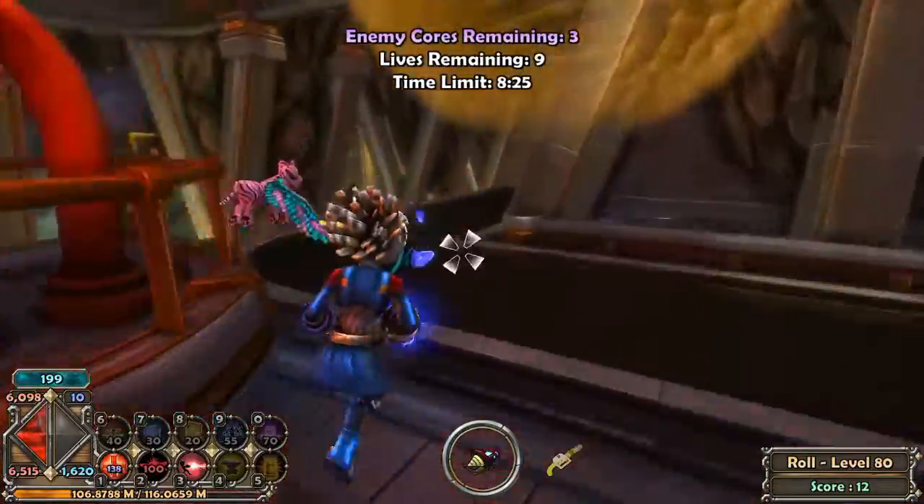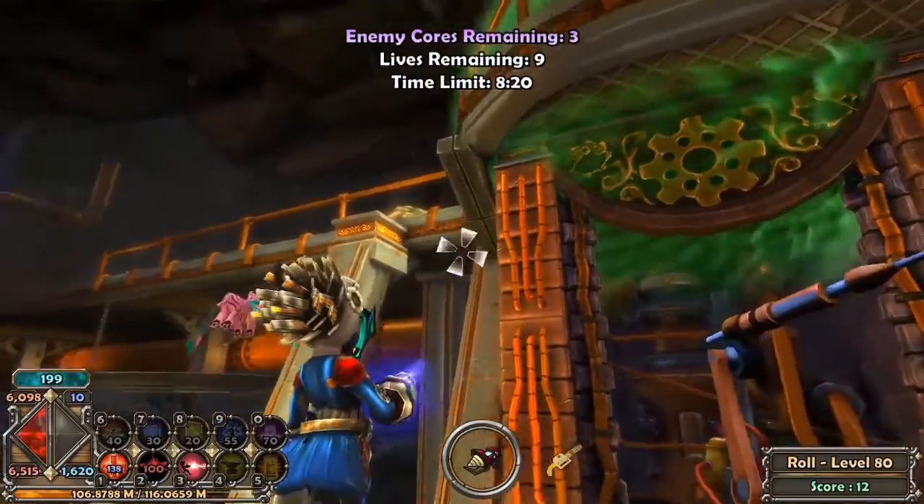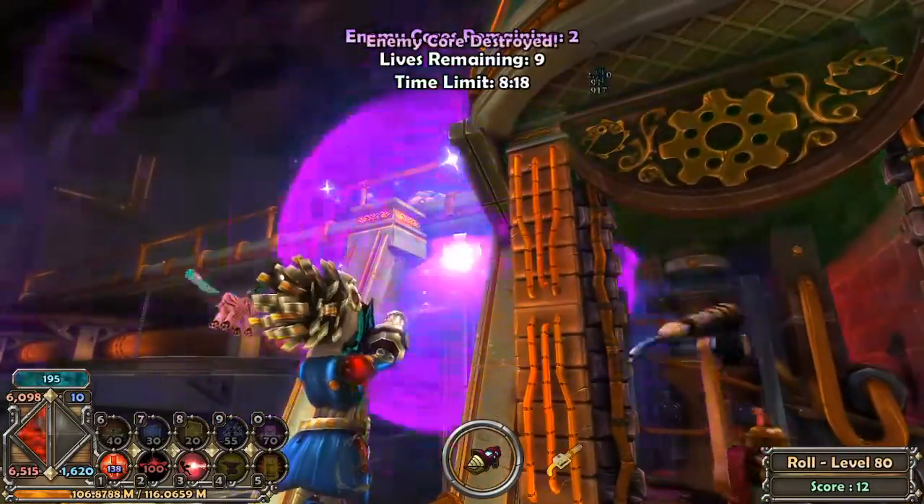Then we head on over to crystal number two. We hop on that bar and the crystal's kind of right there — you can hit it if you just shoot right there.